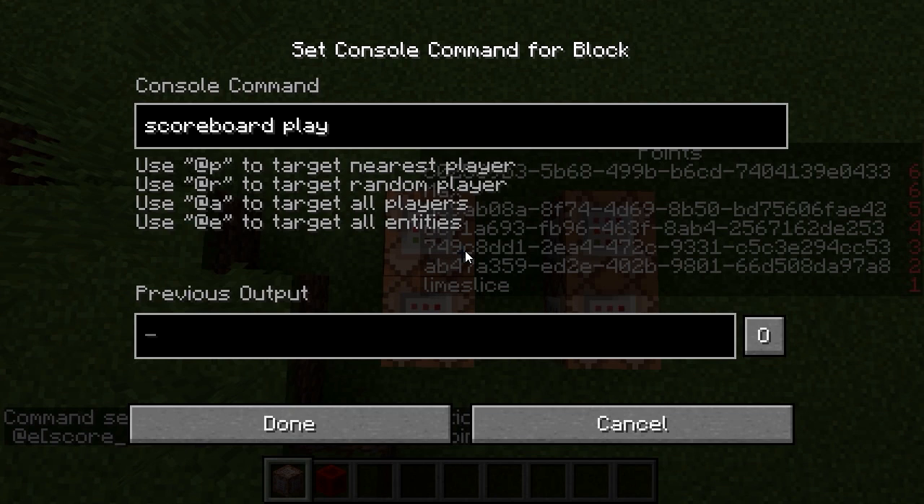Scoreboard players reset the score of everybody who has a score in the winner scoreboard, min equals zero, winner.